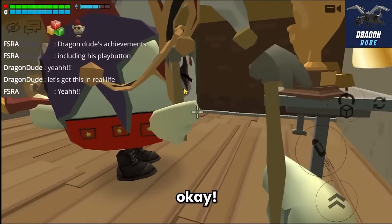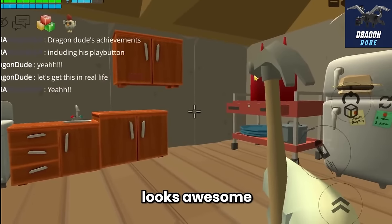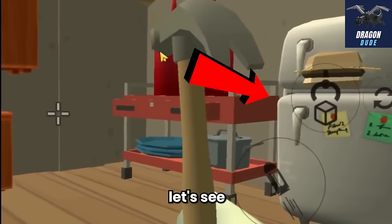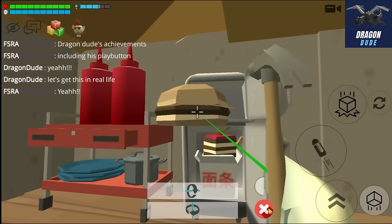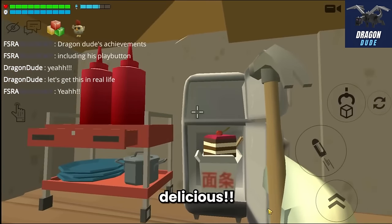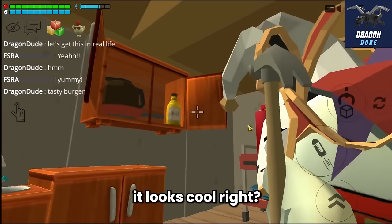Let's continue the tour - this is the kitchen. It looks awesome! There's a fridge - let's see what's inside: a burger, delicious! And there's an oven, stove, and many more. It looks really cool.